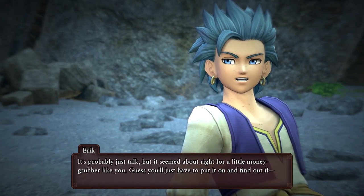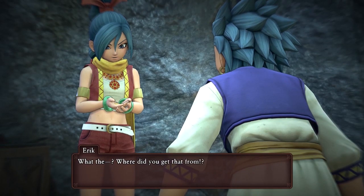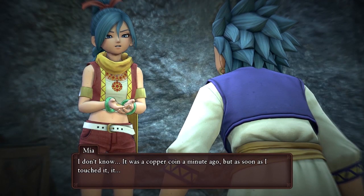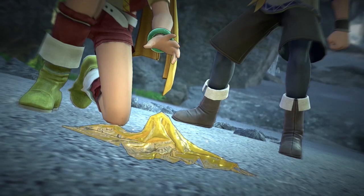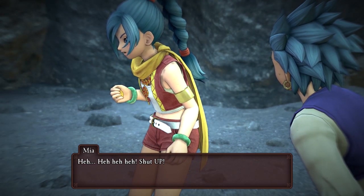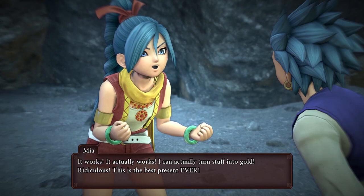Turns out that what Eric was saying was 100% true. You put the amulet around her neck and basically anything she touches turns to gold. This seems kind of... not very useful, actually. I mean, yeah, you get a load of gold out of it, but what are you supposed to do about eating? I wonder if you could use a fork - turn a fork golden and use that to pick up your food - or would the act of sticking a fork into food mean that also turns into gold?